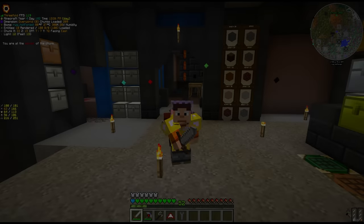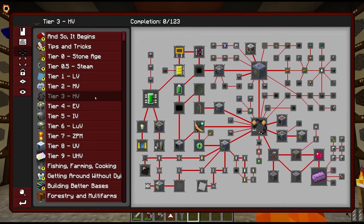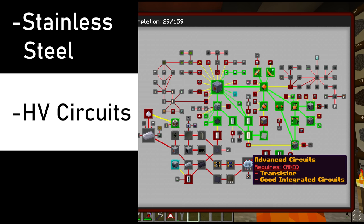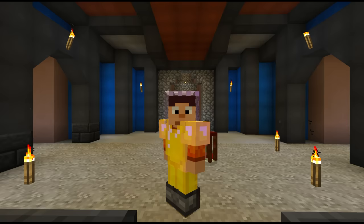Hello everyone and welcome back to Gregg Tech New Horizons. Our goal today is to unlock high voltage. To get to tier 3 there are quite a lot of things we have to do here: first of all unlock stainless steel, we need the HV circuits, and I would also like to upgrade our blast furnace heat coils. This is quite ambitious for one episode, but I think we can actually do it.